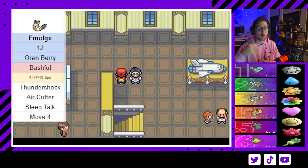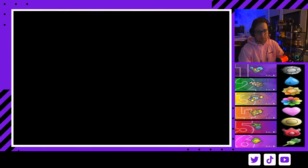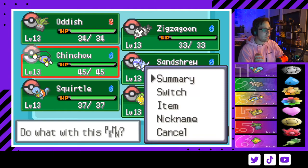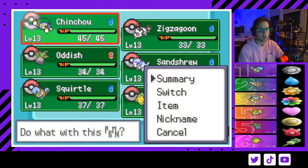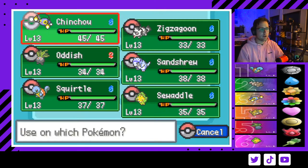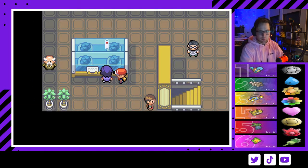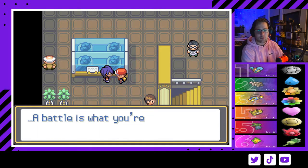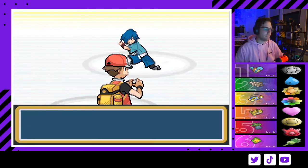Faulkner loves to bait out Lightning Rod by switching in Emolga to get that boost, so watch out for that. My recommendation: if you have Chinchou, lead with Chinchou and take out Wingull in one Shock Wave. There's a possibility you get Water Pulse confused, but it shouldn't be too big a deal because you can swap in your Volt Absorb Chinchou to get heals. Give all your Pokémon without Oran Berries an Oran Berry to hold — this will restore 10 HP and be pretty helpful.